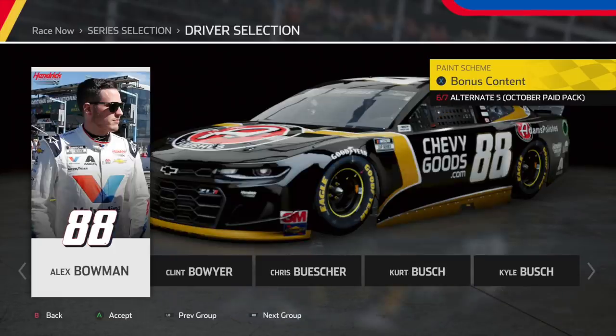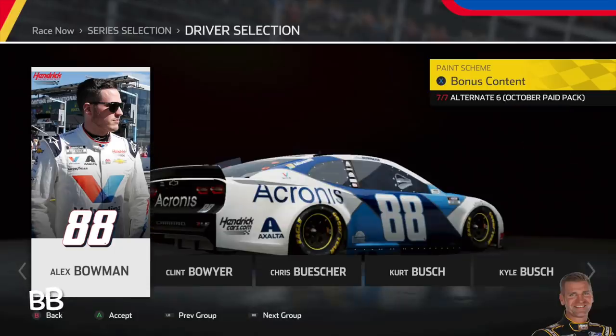Following that, we have Alex Bowman's All-Star scheme. I'm not a big fan of the numbers not being on the doors, so my opinions on a lot of these All-Star schemes aren't going to be very positive. But after that, we have Alex Bowman's Acronis Chevrolet, and you know how I feel about blue and white mixing together — this thing looks absolutely great. I don't know what they did with this car, whether it's just a texture near the 88, but it looks amazing.